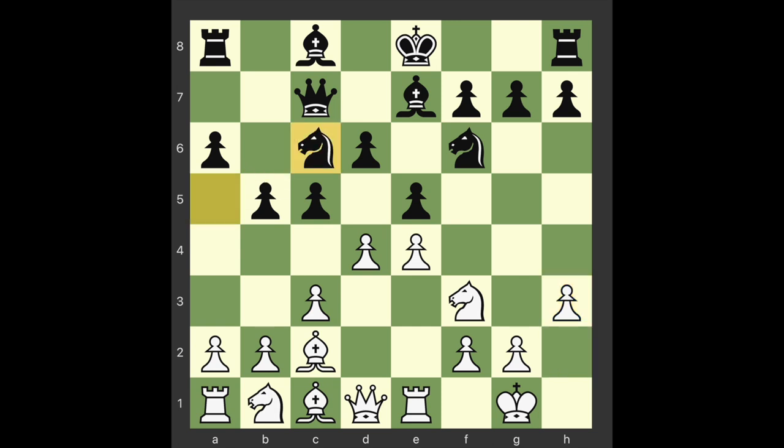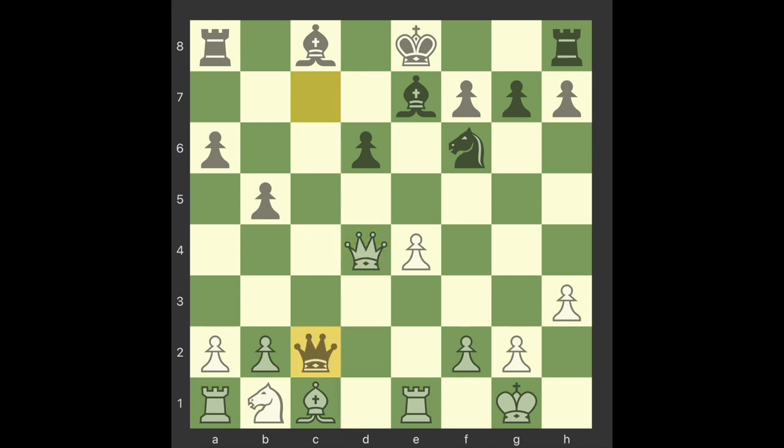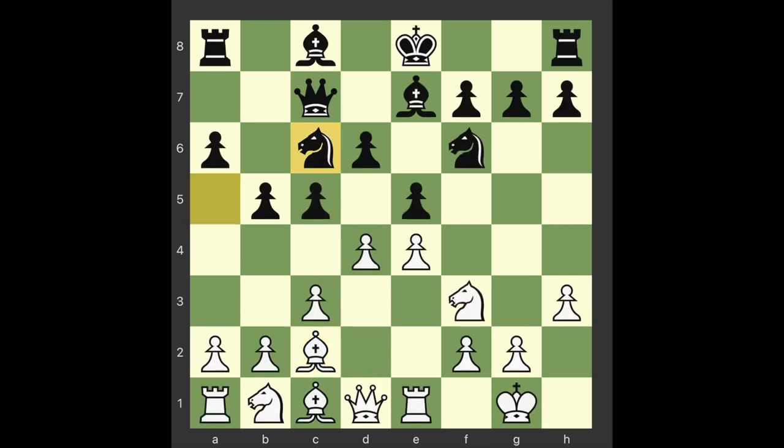Knight c6. The knight returns and adds weight to the pressure on the d-pawn. Black threatens a series of exchanges by 12...exd4, 13.cxd4, cxd4, resulting in the gain of a pawn, as the further sequence 14.Nxd4, Nxd4, 15.Qxd4, Qxc2 would cost white a piece. Black hopes to tempt white into playing 12.d5 to meet this threat. This looks good as it would evict the c6 knight, but it has the drawback of releasing the tension in the center, as well as making d5 unavailable for the use of white's pieces.